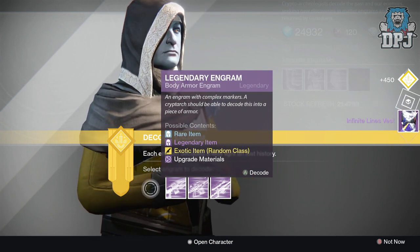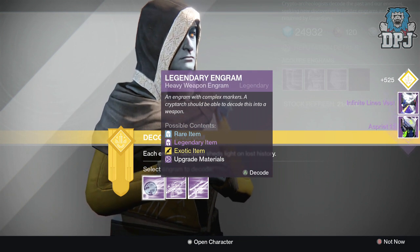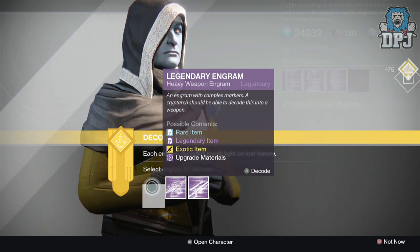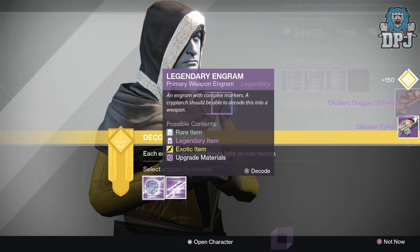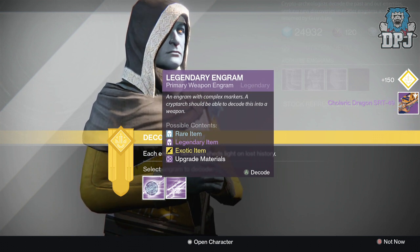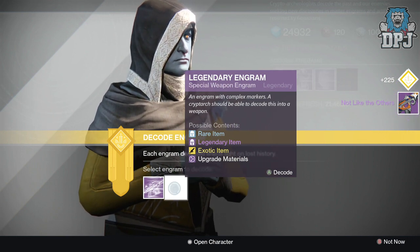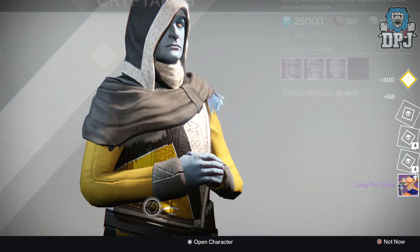Moving on to chests — Infinite Lines Vest. I've already got a 310 of that because I've infused it. Going to get a load of legendary marks right here. Moving on to weapons, going with the heavy — we got the Dual VN 10/4X and the Dragon SRT 49.